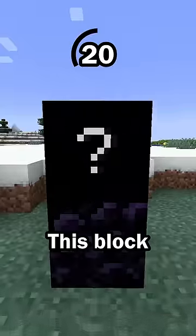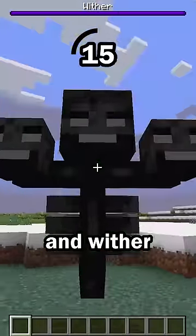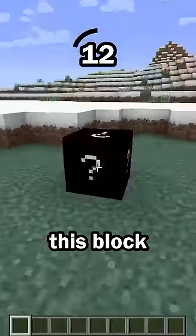Hint number 5: this block can be broken by zombies. Most mobs cannot break any blocks, but some mobs, like the creeper and wither, can break blocks. However, the zombie is only able to break this particular block.